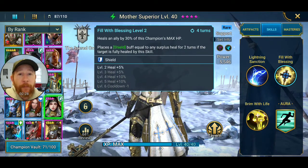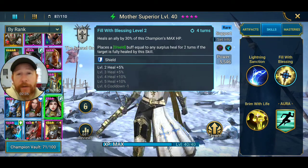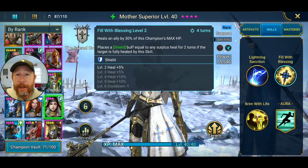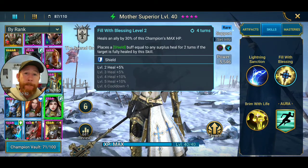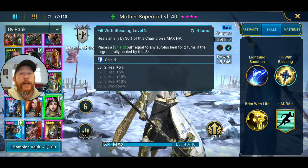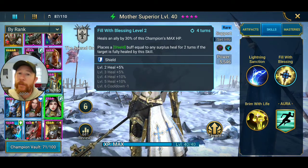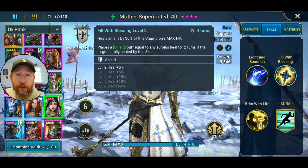It's not a reduced percentage — it's 100% of the surplus heal that turns into a shield. Shields are helpful because they're like an increase to your max HP that the enemy has to get through first. In the arena, shields also prevent an enemy from life-stealing from you, since they're not actually hitting your HP. So if an enemy champion is just barely alive, your shielded champion can absorb a hit and the enemy gets almost nothing from their lifesteal set.